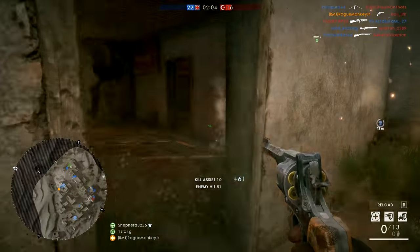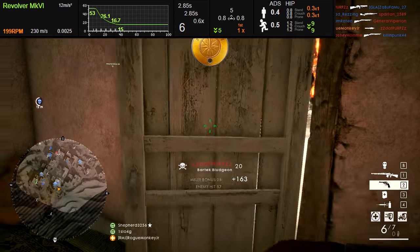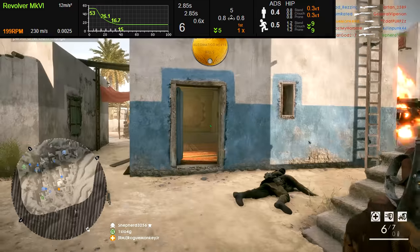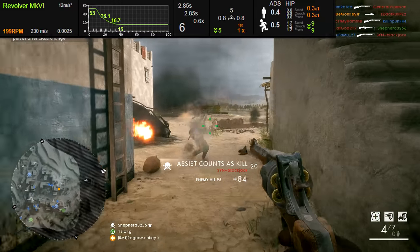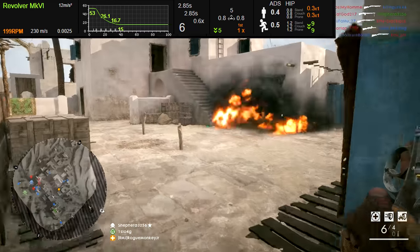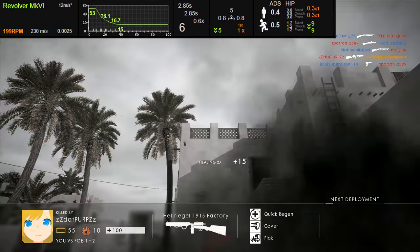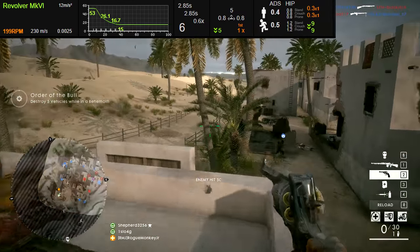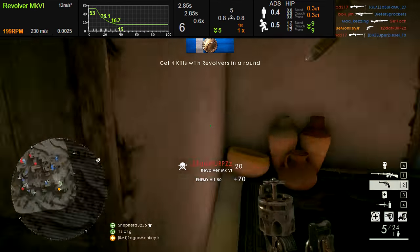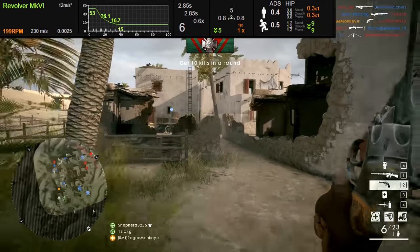Now let's move right along with the statistics of this weapon. Close quarter, it's a beast — 53 damage is like more than half the person's health, so two shots is going to get you that kill, and one shot does 90 damage to the head, which is pretty damn good. Unfortunately, the damage drop-off is quite severe; it drops all the way down to 15 damage at 38.76 meters, which is absolutely egregious. That is a terrible damage drop-off and I don't know why it drops off so much, but it does.